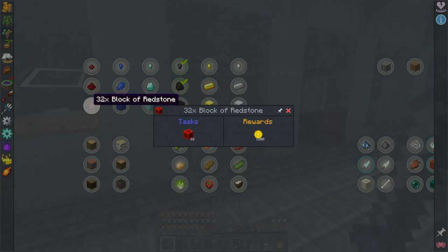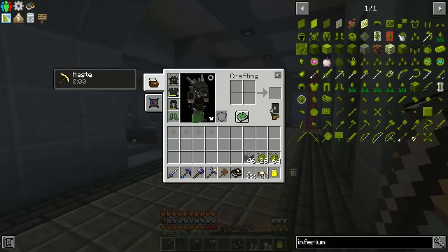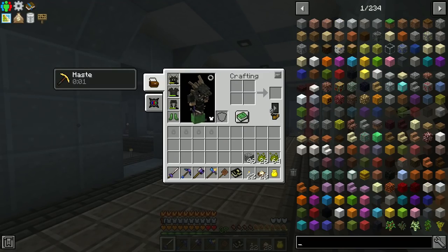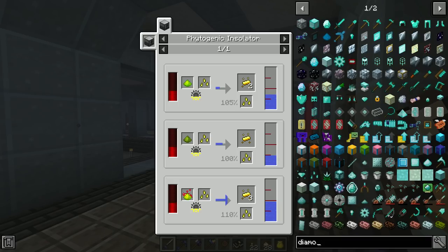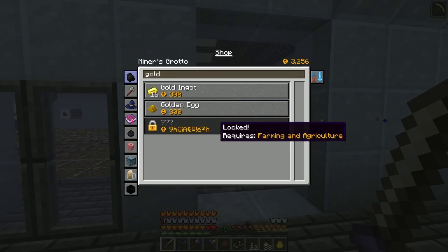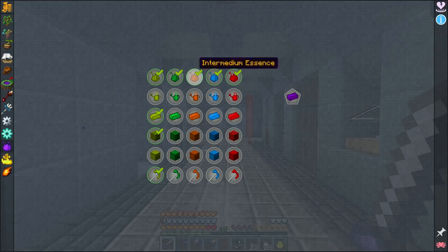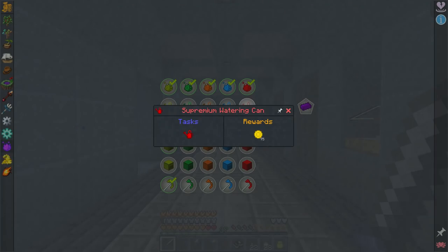With the update they added blocks we can sell — 32 blocks of redstone gives us 1,200 gold, which is the reason for redstone essence. You also tend to use a lot of redstone so having the essence is convenient. Diamonds and gold would be great, but gold seeds have no recipe — we have to buy them in the shop. Same is true for diamond seeds. Looking at the shop, some seeds require mystical agriculture or farming and agriculture quests to unlock.